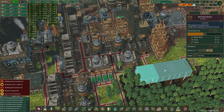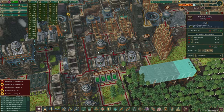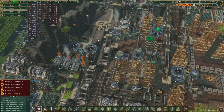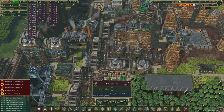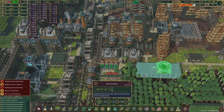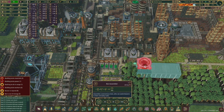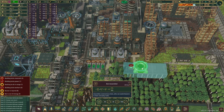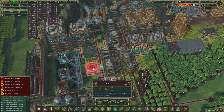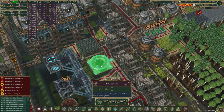They should be pretty quick to construct everything, and hopefully that brings us the parts that we need. We've got three assemblers right now — we should actually be able to run four with the setup we already had. With these three added to the mix we should be able to run six assemblers.